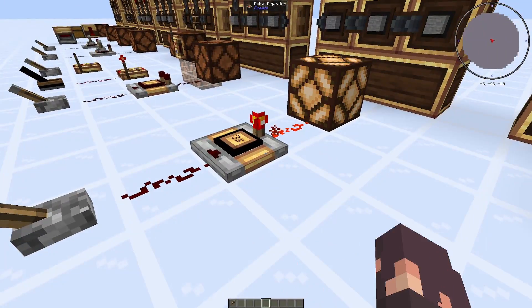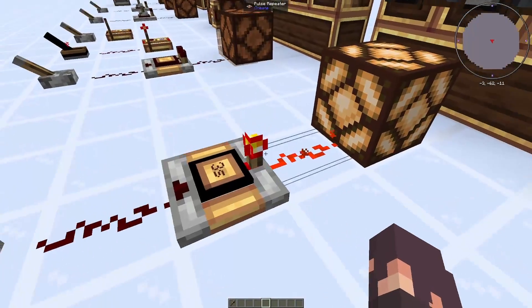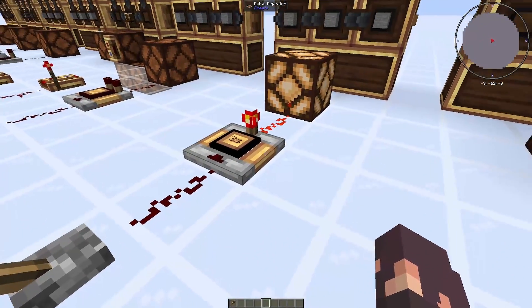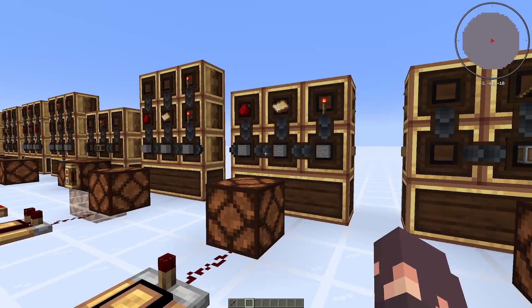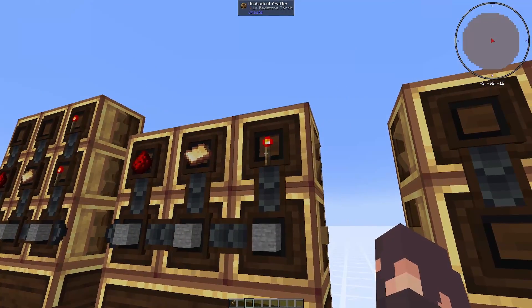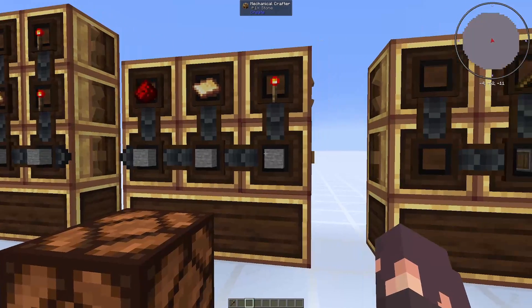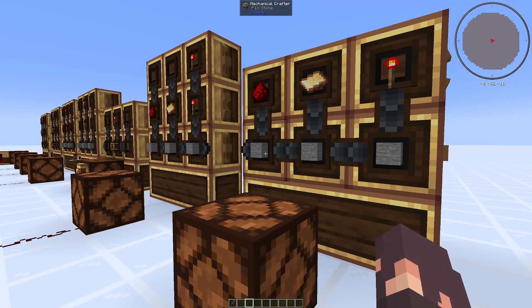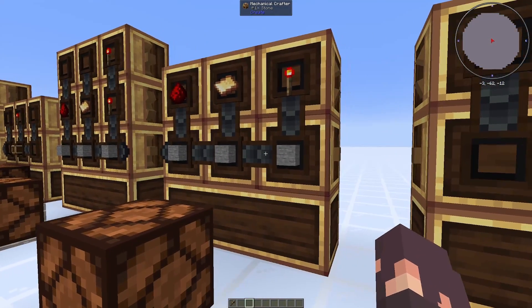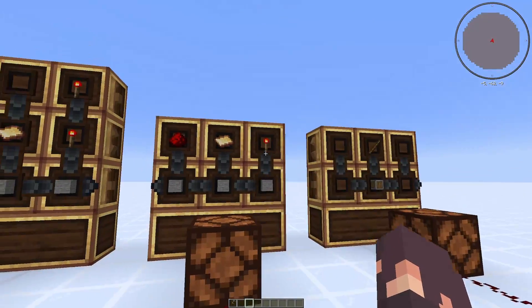Additionally, if you just right-click it, it will turn it on forever — this redstone lamp at the end will just stay on, and you can turn it off by right-clicking it again. The crafting recipe is pretty simple: it's just redstone dust, a brass sheet, a redstone torch, and any stone block you'd like. Normal stone works, as well as granite, andesite, diorite, and I think normal deepslate as well. You need a two by three area to craft it.